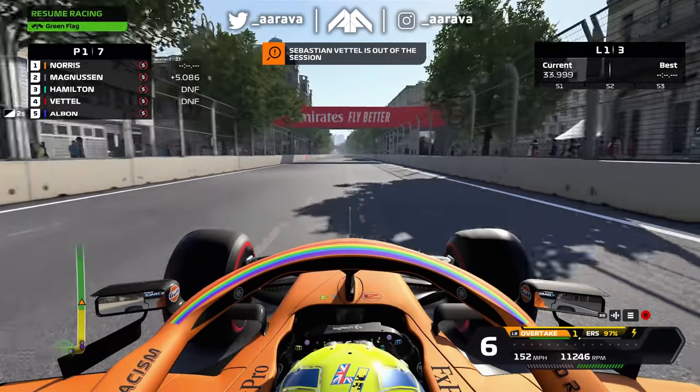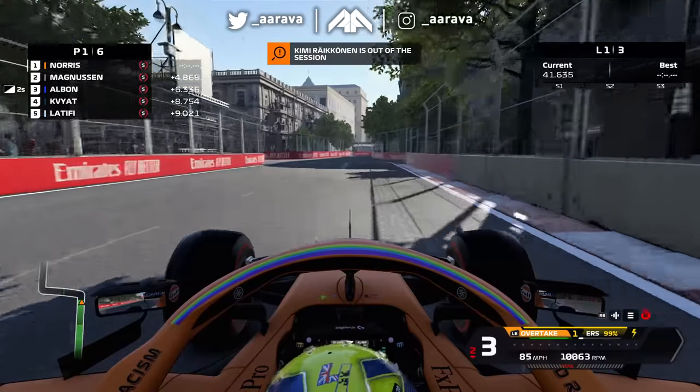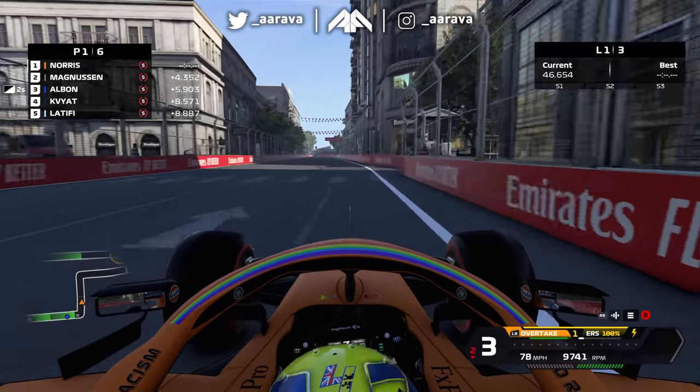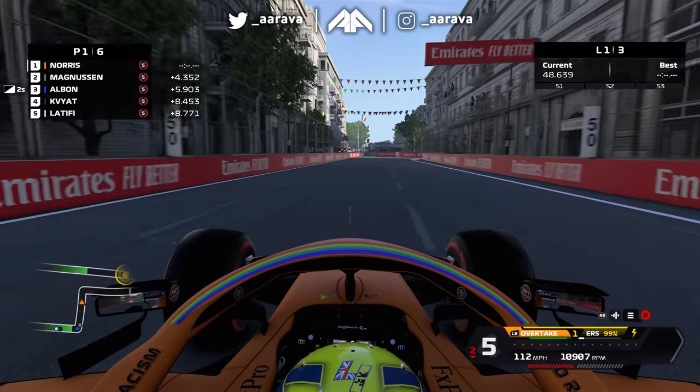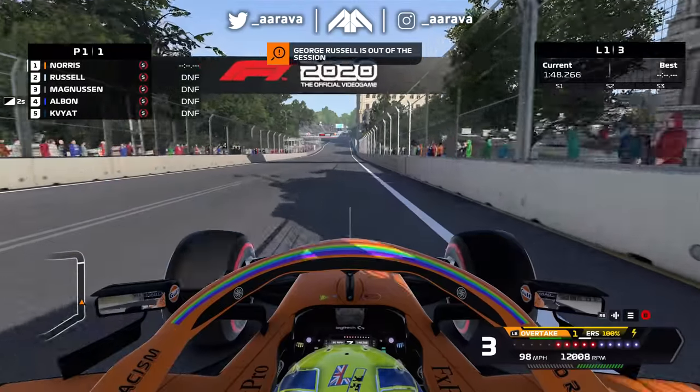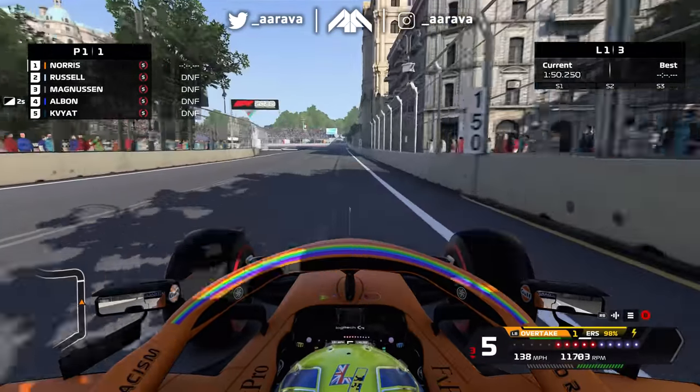I think Vettel and Hamilton have an issue. Can I please just get past this corner? Yes! Here we are! So long suckers — we've done it, we've got past all of them, we're first! We now just need to survive ourselves and this circuit. Once we do, we're going to try activating the no-grip mod a little bit later in the lap and see what havoc we can cause. More people out — we're one of two right now. Russell's out — we're one of one.